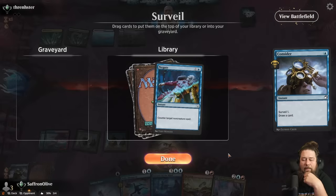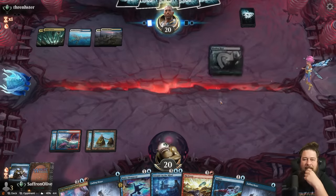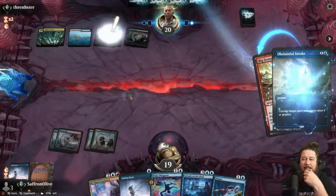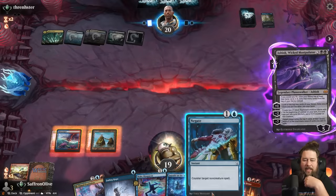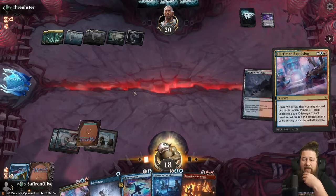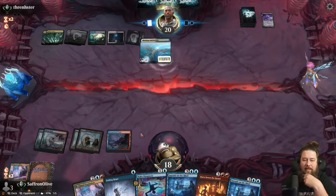Could Big Score, but getting it countered is painful. Do we want to Negate? The only problem is if we miss our land drop — we gotta keep the Negate, hopefully we just draw a land. Actually we're just gonna pass. We're gonna try to Big Score — discarding a Fading Hope. If they counter it, they counter it. There's the Disdainful Stroke. Opponent's down to four cards. Burn Down the House — I wish we were drawing lands. Intrude on the Mind during our opponent's turn would be super helpful. Opponent plays a land. Definitely negating that.